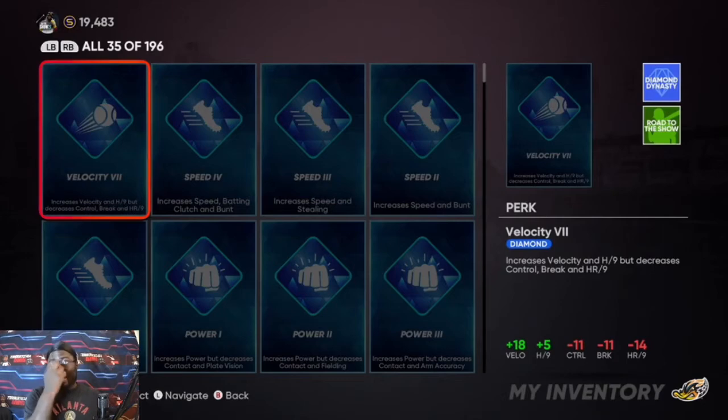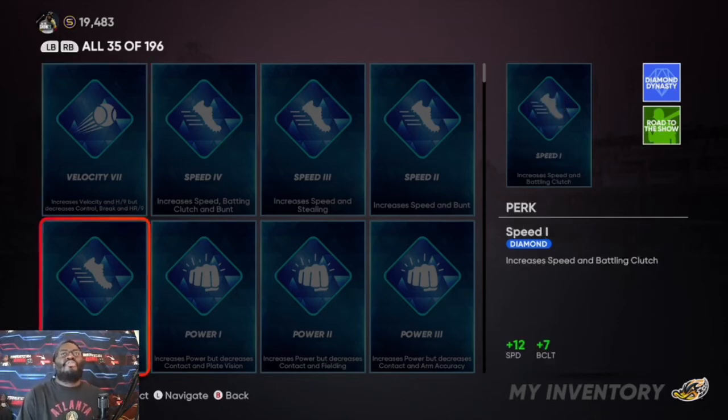Now go to Perks. Perks are like your archetypes — you want to decide what type of player you want to be: more of a power guy or a speed and contact guy. You have to be careful though, because there are pluses and minuses — whatever attribute you boost, another one goes down so you won't be overpowered. For example, as a pitcher, velocity perk gives plus 18 velocity and plus five H9, but your breaking ball goes down.